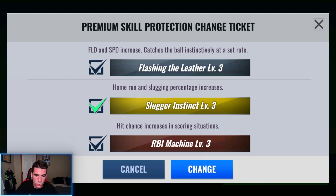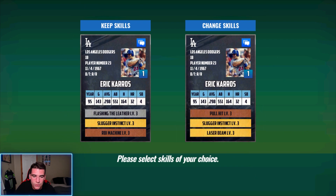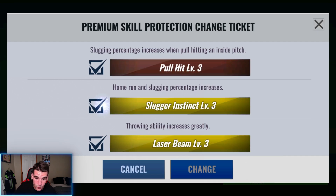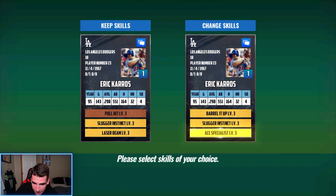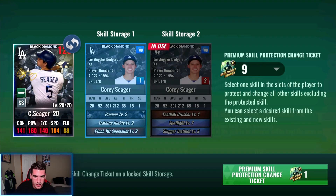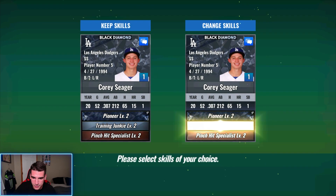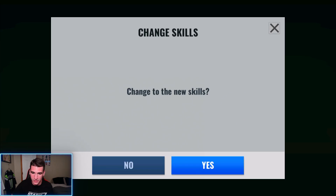We haven't seen a gold skill yet with any greens we've used. Come on, please, finally give me a gold skill. And of course I get Laser Beam. We'll take the Laser Beam set — it's better than the other one. Can we please get a useful gold skill now? We've seen a gold skill finally — can it be a useful one? I always get Barreled Up. Come on, Corey. Give me like Charisma or something. And we'll take Charisma. I'm cool with that. We're done with this card — we'll max out that set.